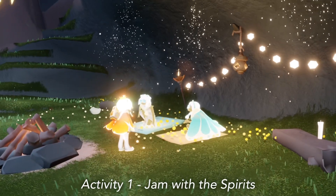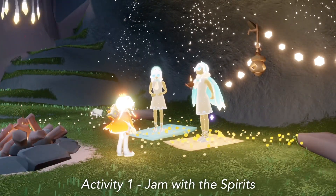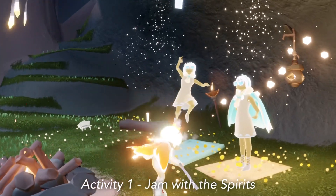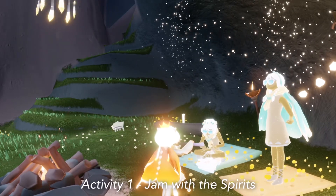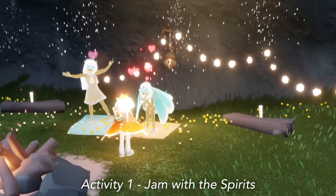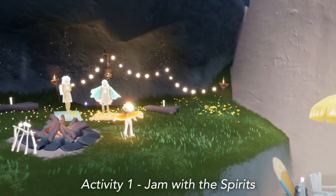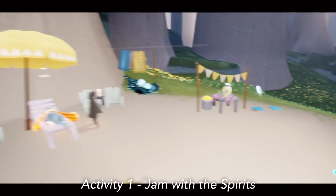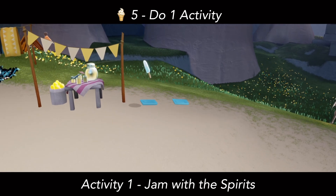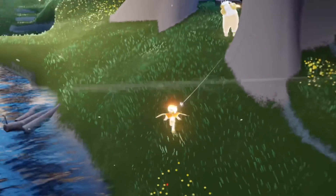The first activity is to walk over here and play some music — jam out with these spirits. Much like other events we've had in the past, you don't actually have to complete the music sheet. You can leave it and it will count as being completed. You might have to wait a moment for them to emote and then the currency will appear. The event currency from these activities will appear on these plates next to the lemonade stand. If you have no more plates, that means you have no more currency to collect.